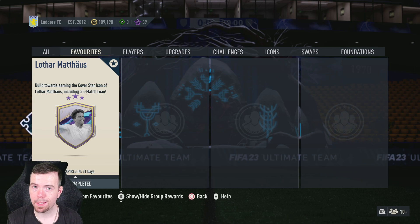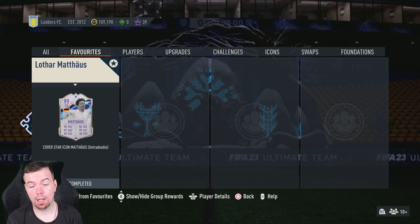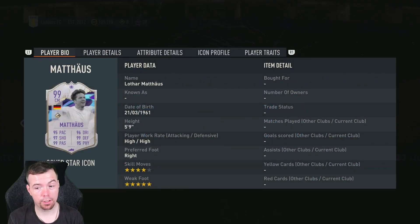...to another Icon SBC video. Today we have Lothar Matthaus's cover star card and it's a 99 rating card. It's got 95 pace, 97 shooting, 99 passing, 96 dribbling, 99 defending, 95 physicality. High/high work rates, 5-star weak foot, right footed, 4-star skill moves.